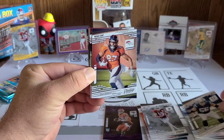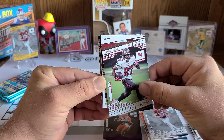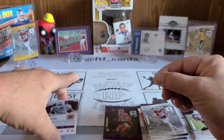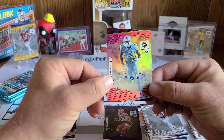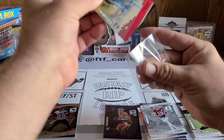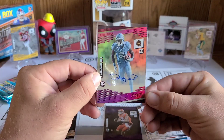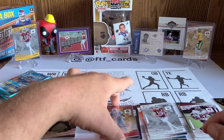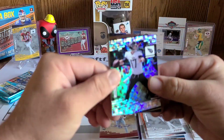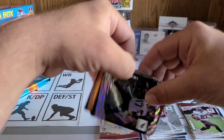We've got a Quentin Nelson, a Noah Fant, a Ronald Jones the Second, and it looks like we hit our auto — it's a Dyami Brown! Wide receiver auto for Washington. I'll have to do some research on Dyami Brown and see what he's got going on. Ryan Tannahill is a parallel QB — definitely like to see that.